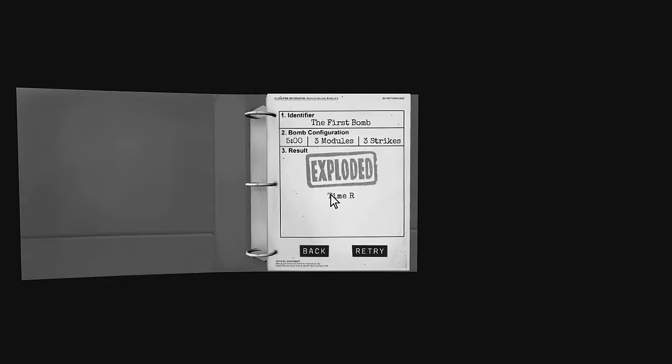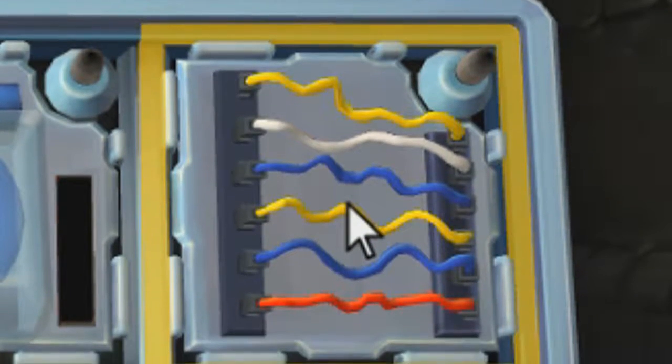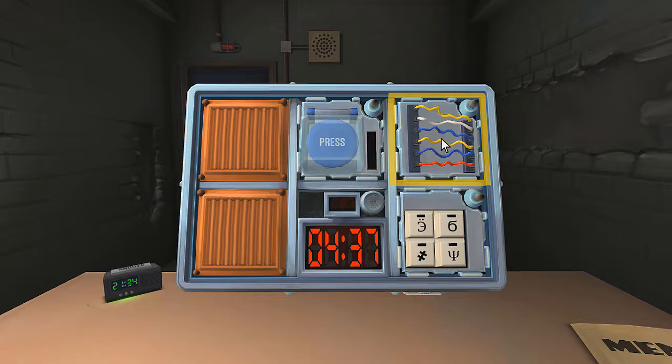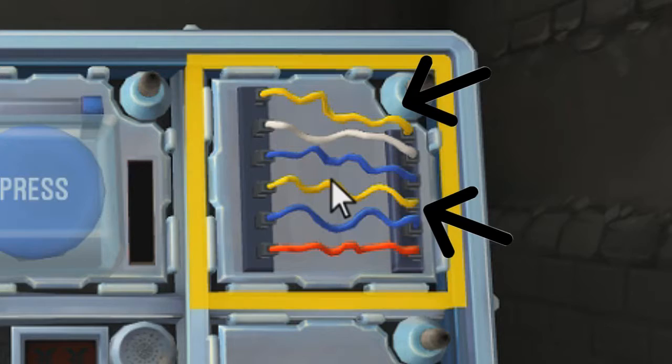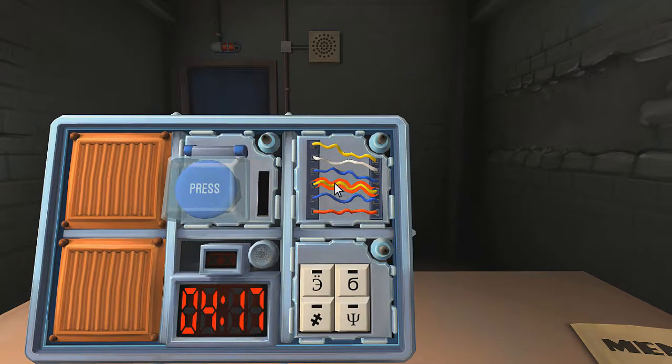It says nothing about... We didn't even get past the first bomb. We'll start with the wires since it's on page one. The button's got to be the last thing. What am I looking for? Wires, page one. Six wires. If there are no yellow wires - there's two yellow wires. Otherwise, if there is exactly one yellow wire - there's two yellow wires. Otherwise, if there's no red wires - there's a red wire. Otherwise, cut the fourth one. There we go.